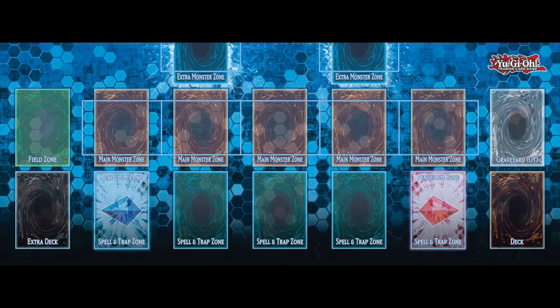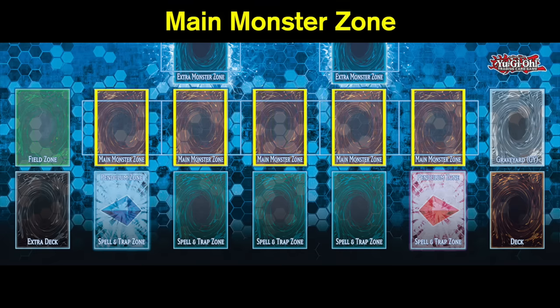The next area I want to cover is the main monster zone. There are five main monster zones, which means you can only have five monsters in this zone at max. You can play pretty much every type of monster in one of these zones, except for link monsters — but we'll get into that a little bit later on.